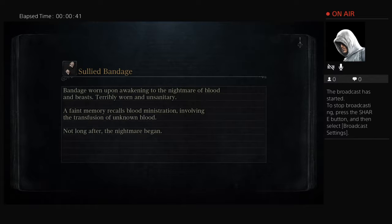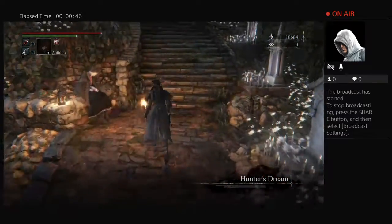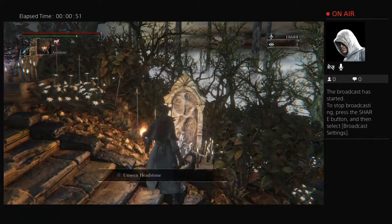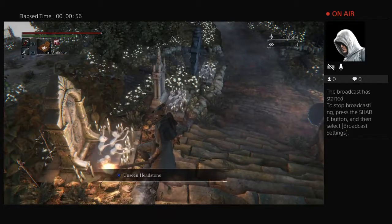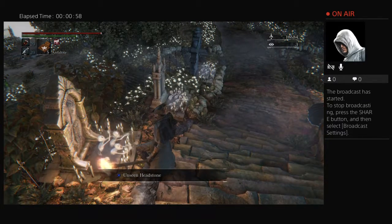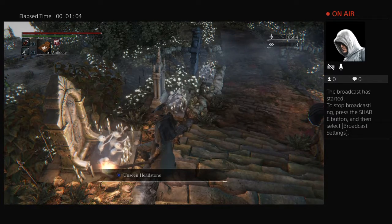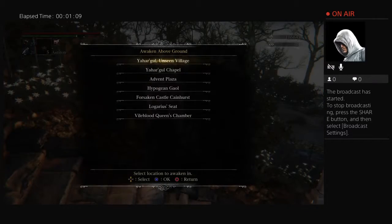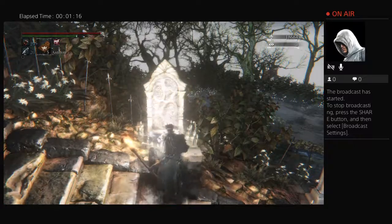That lamp you get to right as you go past the spider — if you've got that lamp already, or you've gone past that spider after killing it past Bergenworth — that's the lamp we're going to go to and it's the second lamp up. So go to Yargul Unseen Village; that's the first warp zone you're going to have at this point.